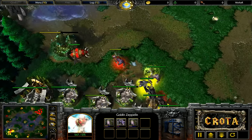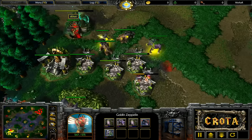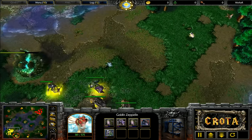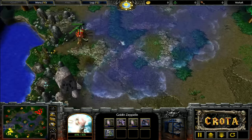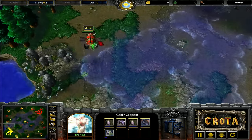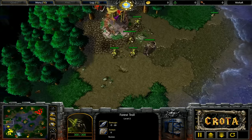The Goblin Zeppelin needs to get away. It picks up the Keeper of the Grove and the other units and tries to retreat. The Goblin Zeppelin has plenty of hit points and is not in danger unless it aggroes too many creeps — and it looks like it is just going to be able to get away.